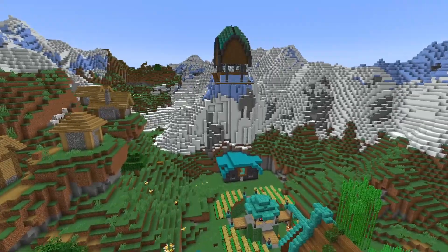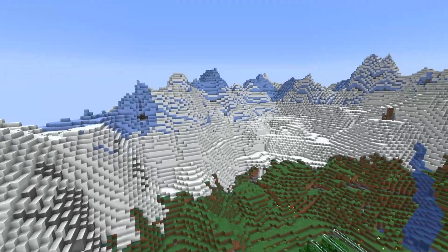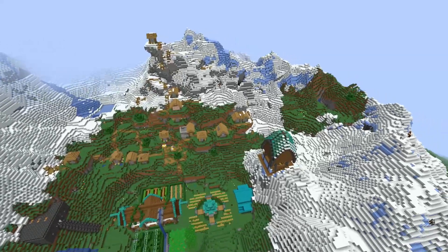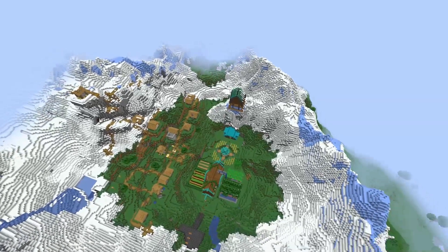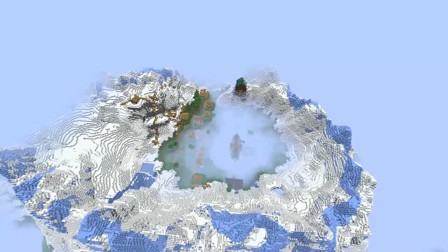If you have a somewhat old world, you may have generated Peaks before the Deep Dark update. The Deep Dark was pushed back and ultimately came out in 1.19, so it is possible to have a Peaks biome on your world that has the Peaks but does not have the Deep Dark. If so, this is the best spot on your world to get the Deep Slate Emerald block.